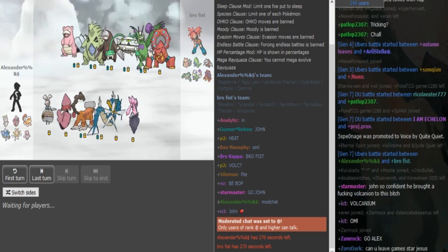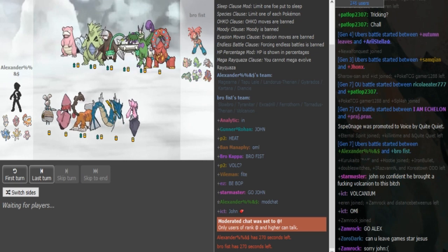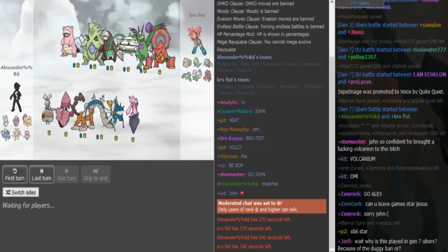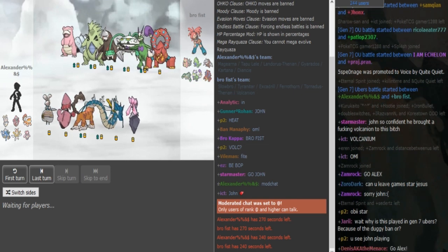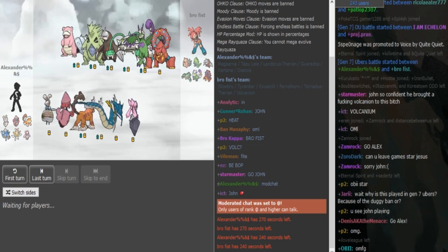Here's a Sand Drill. That's probably a Smooth Rock T-Tar with a Sand Rush Z-Move Excadrill. More of a Spdef Ferrothorn, I would assume. Specsaur, Sugarberry Volcanion. I'm not sure if it's AV or Life Orb Torn, but I think the Z-Move is on the Drill, not on the Torn.